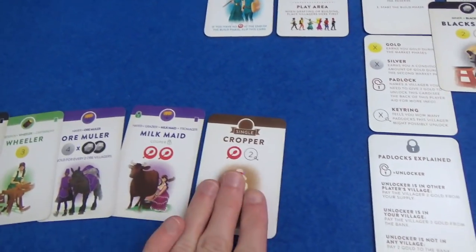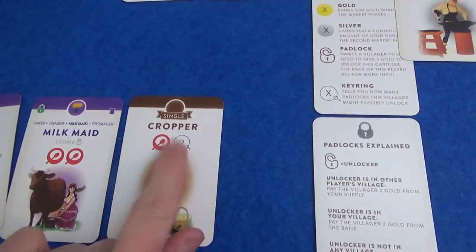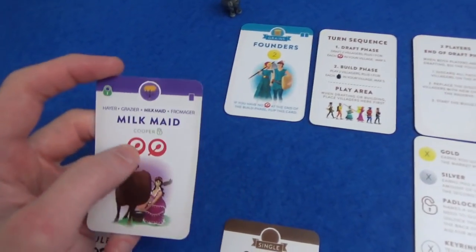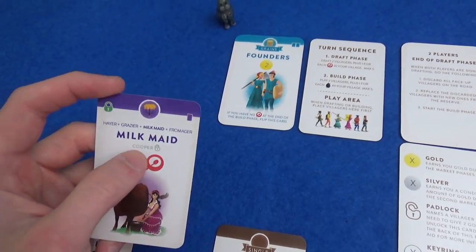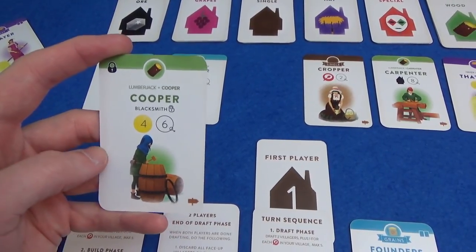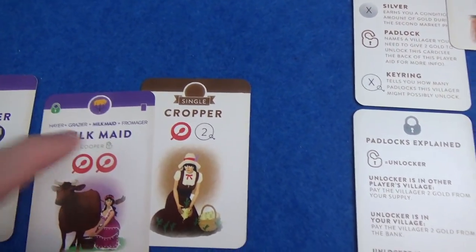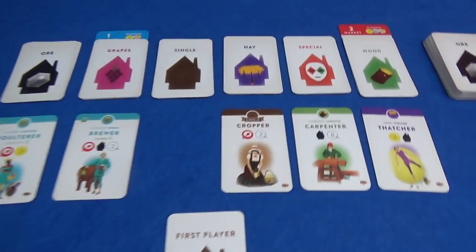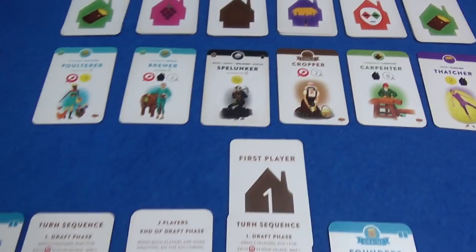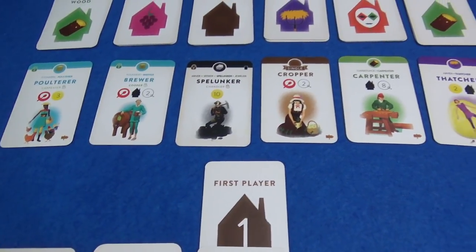Over to Marty. He has a cropper — just a single card, doesn't go on top of anything, doesn't build into anything. It might unlock two things and get you some food. He also has this milkmaid which would get him two food — he wants a cooper to unlock. He found a spelunker, which might change Marty's plans because he has the seeker, which does nothing on its own but builds into the spelunker.